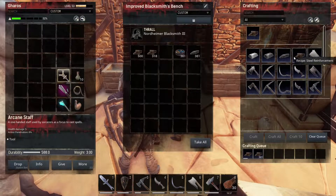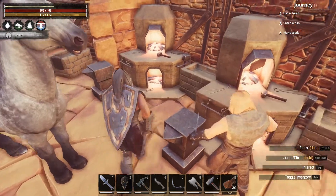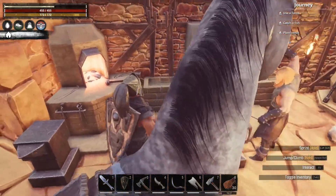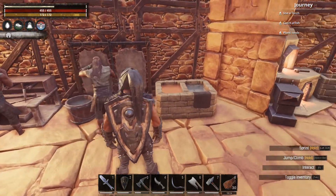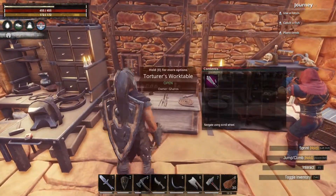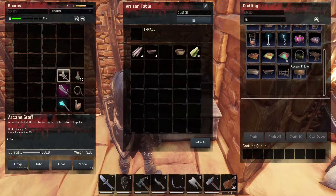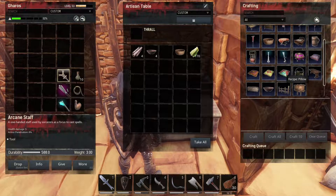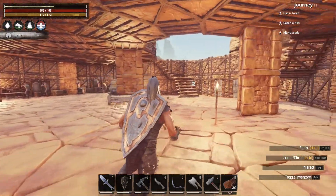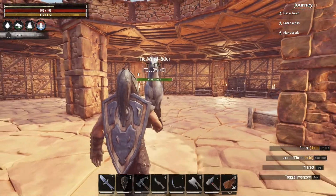We also added another blacksmith. This one is doing the reinforced recipe — reinforced steel — and this one is doing the reinforced iron. These two are working non-stop with no break. The rest is the same except our artisan table is making lots of decorations. Down the road I'll definitely furnish and decorate this build, but for now we'll do with what we have.